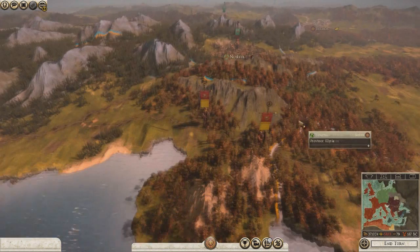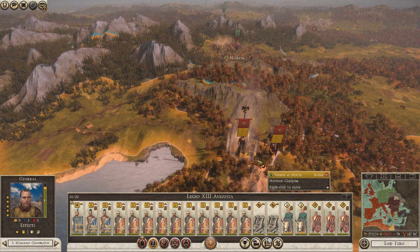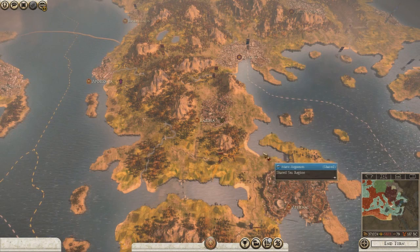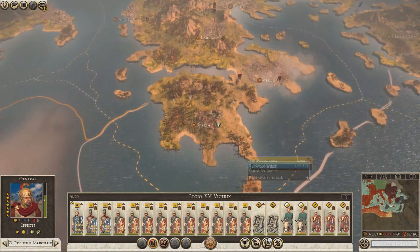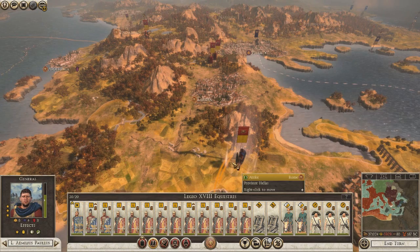Alright, since we cancelled those treaties we've got to wait a couple of turns. We don't want to attack at wintertime anyway. Let's get this guy up here - the path is blocked. We'll move armies into position and wait.